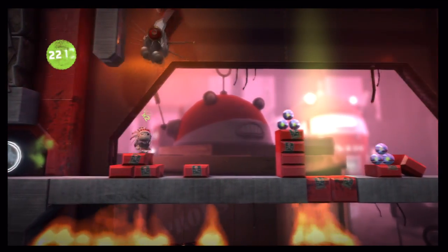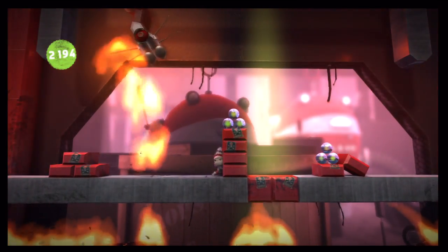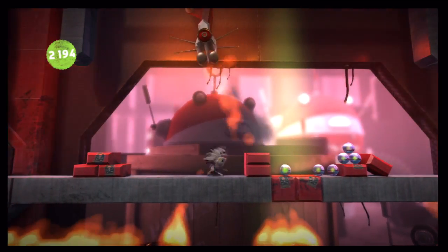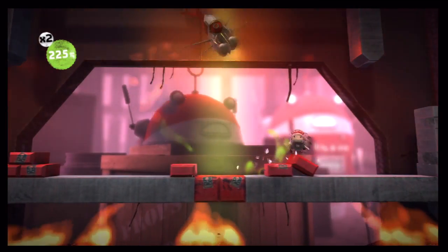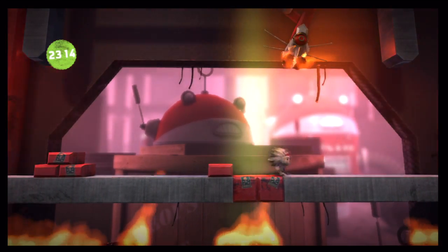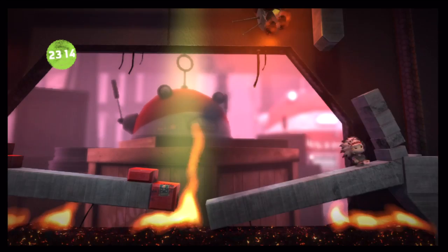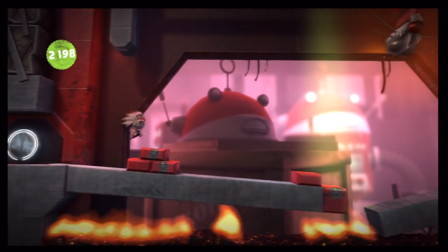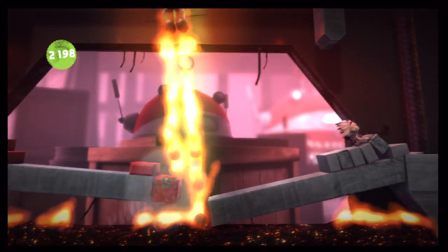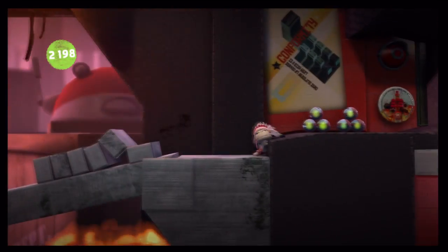In the next area the bricks block your path — just stand here and let them burn it down, then let them burn down the ones in the center. The whole area tilts and the rocks fall down — don't stand there or you'll either die from the rocks or the fire beam. Just keep your distance.